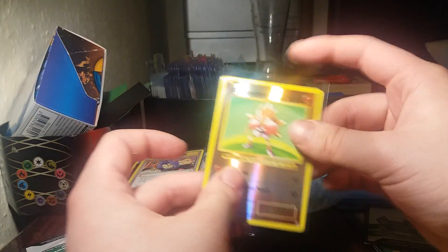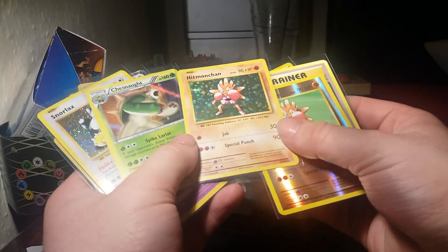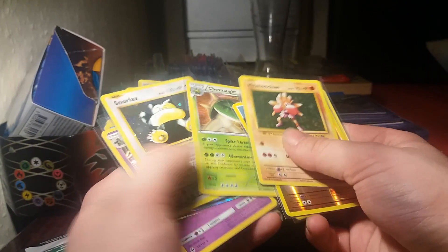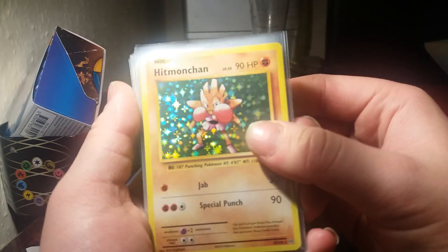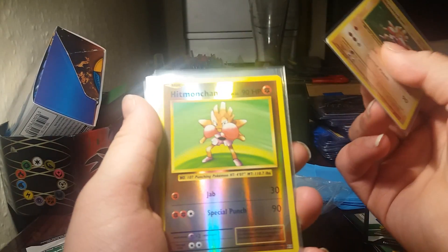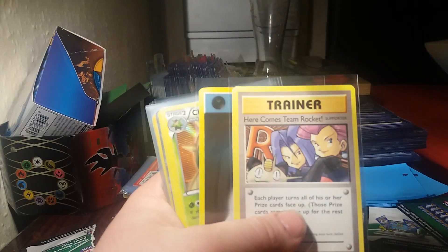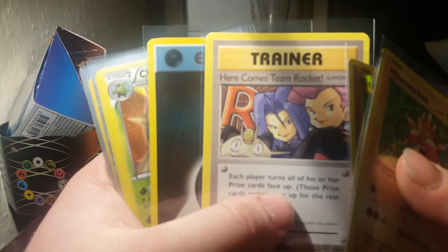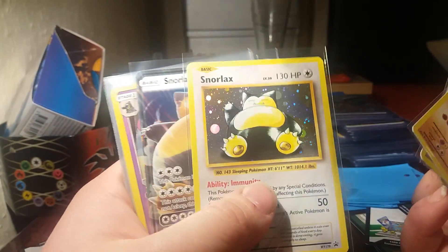There's one thing I want to quickly do before I show you guys the pulls — check the Hitmonchan holo to see if it's a misprint, because I know a few of those cards have had the holo part go through the entire card. So in this box we actually pulled a Hitmonchan holo, Hitmonchan reverse holo, a Here Comes Team Rocket Secret Rare, a Reverse Dark Energy, a Chesnaught, and we also have a Snorlax holo and a Snorlax GX promo.